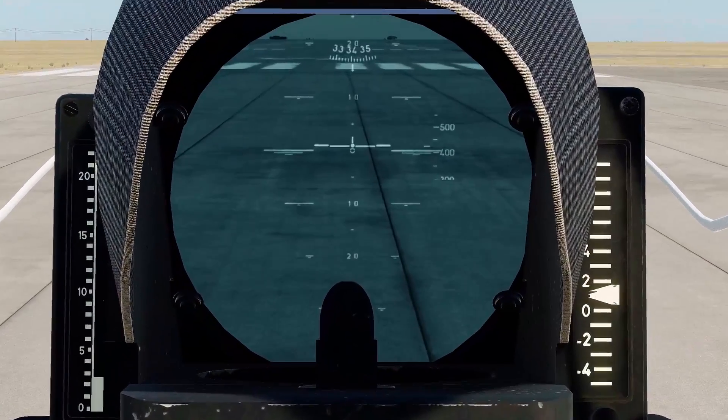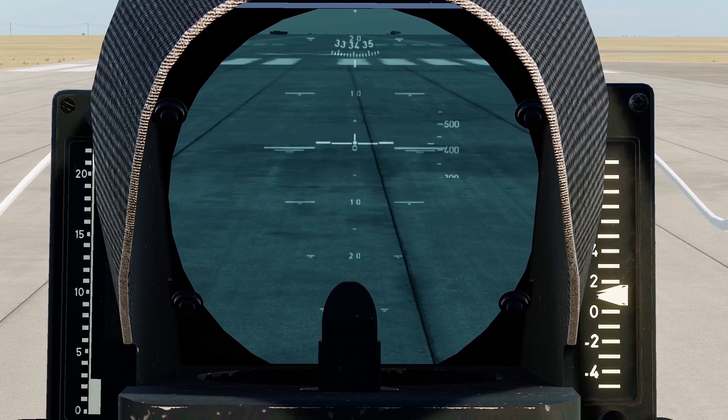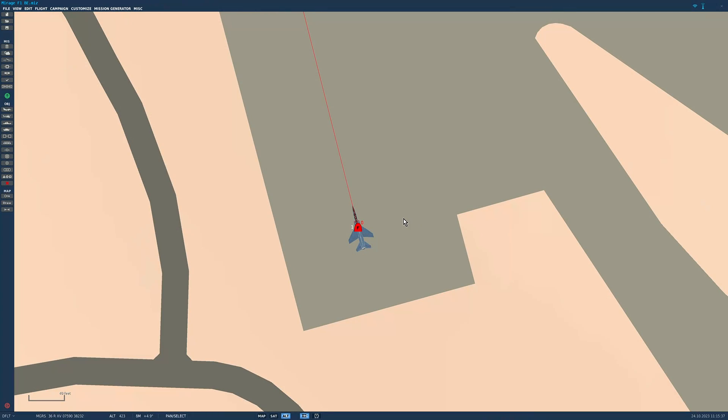The instructor also has a HUD repeater fed from the front HUD cam, so we get to see what the front seat sees through his HUD. Next let's look at the multi-crew element, which is very much about consent.